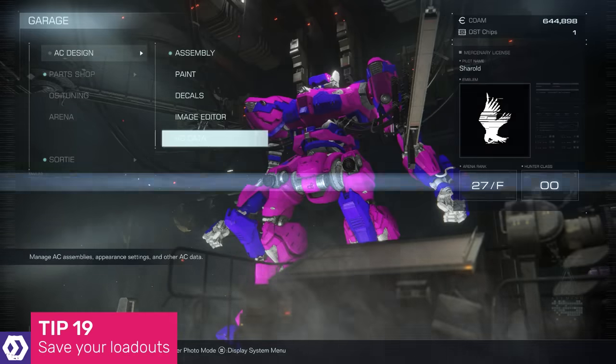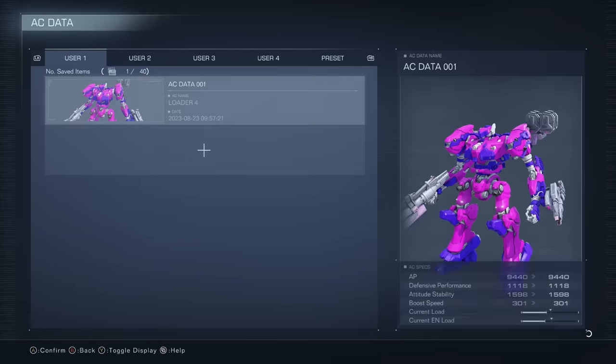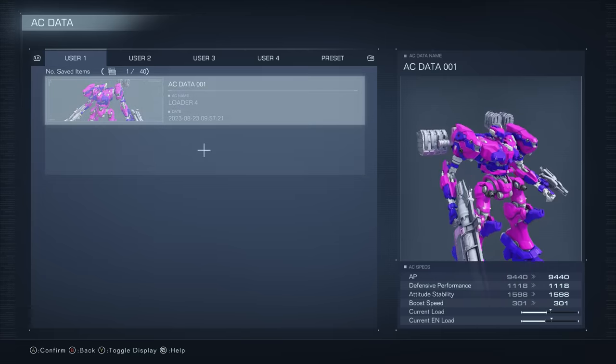In the interests of saving time while modifying your mech, take full advantage of the AC data screen to save your current loadout as a preset so you can load it back up whenever you like. It saves you a lot of time in the long run, I promise.